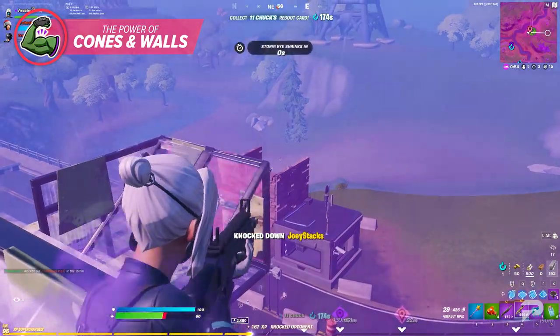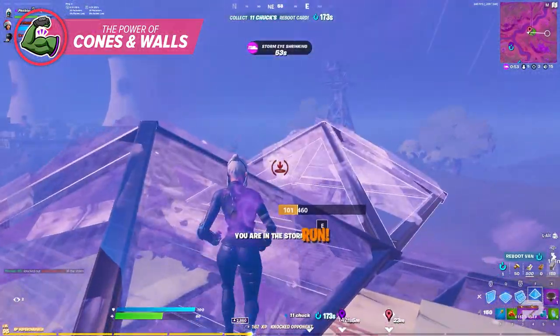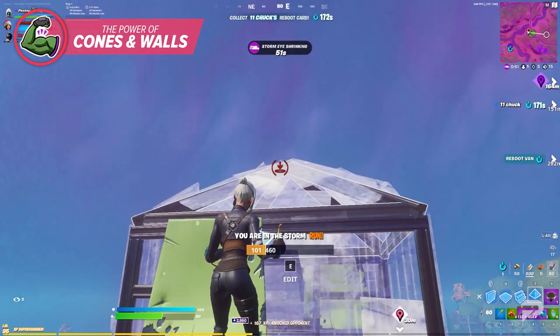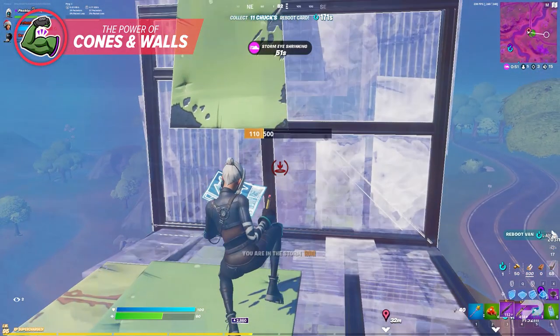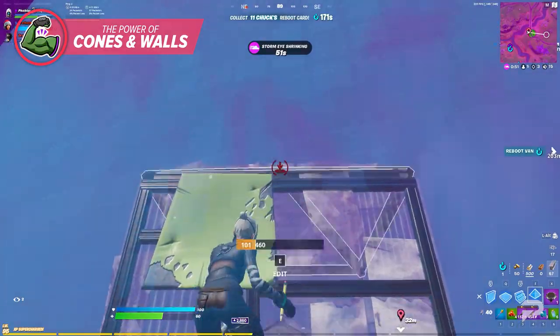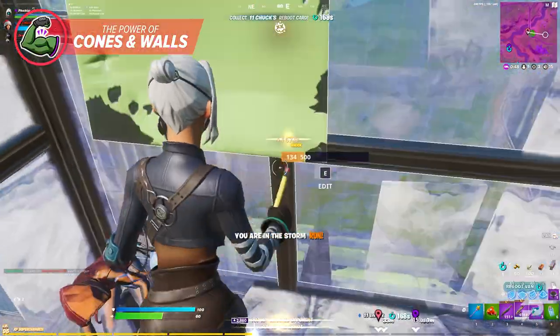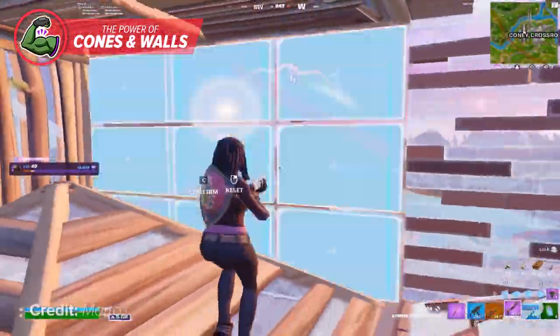In this clip example, the player sees an opponent building up below, so he immediately places a cone to his left to jump into the sequence. He then places a cone above the wall in front of him, jumps, and places a floor below him while placing another wall and cone in front of him. This creates the perfect opportunity to full box his opponent and end the fight just like that.